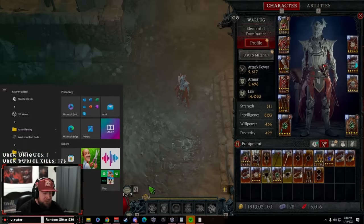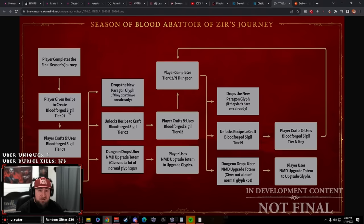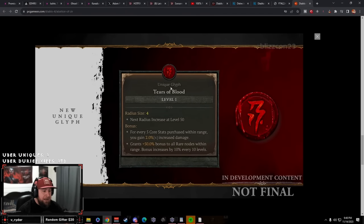Another big reason to max your glyphs is the Tears of Blood unique glyph. When you do your very first Blood Forged Sigil nightmare dungeon for the Avatar of Zeer, you'll receive this brand new unique glyph specifically for this event. The devs want to put something like this permanently in the end game, and it will be added every season as well as the eternal realm. The bonus on this glyph is: for every five core stats purchased within range, you gain 2% increased damage — which is what's going to help us scale damage to take on much higher nightmare dungeon levels.